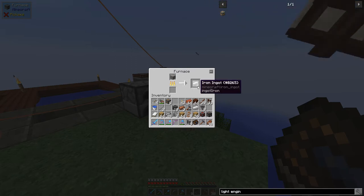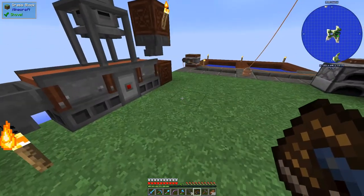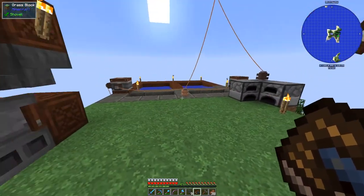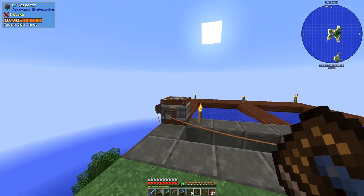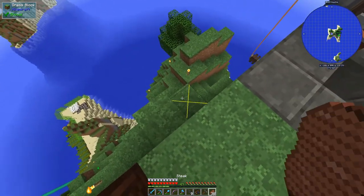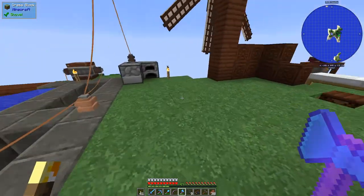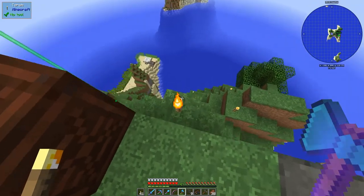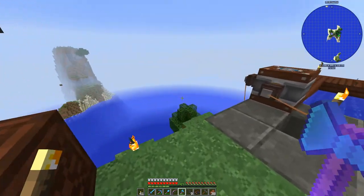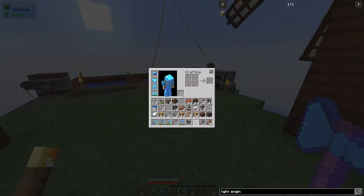We're going to build this thing up here so I can show you how it works, but we're going to eventually move it down into our main area down there so we can process all these ores. I wanted to show you this up here. Once I start processing ores, I'll be able to create more of these capacitors and more of the wire, and we can carry the IF down. But yeah, I wanted to get the ore doubling going first.